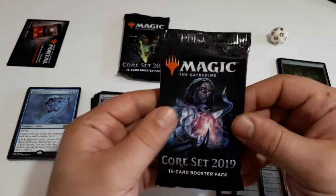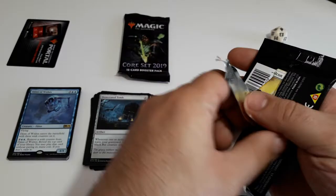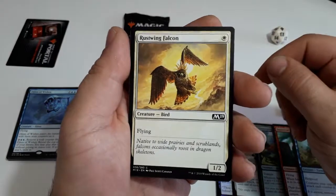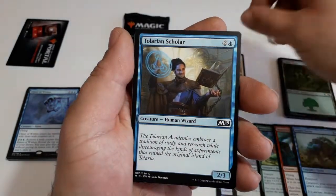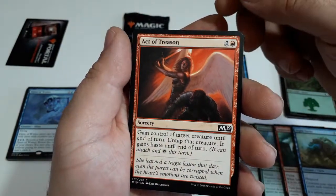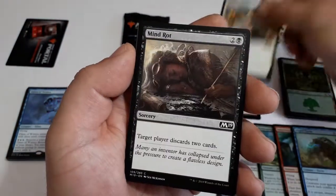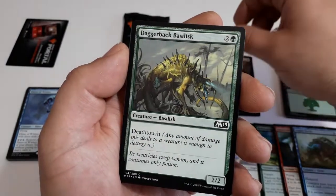Now our third booster with Tezzeret on the cover. This one starts with Restwing Falcon, Tolarian Scholar, Act of Treason — great image on this one — Knight's Pledge, and Mind Rot.